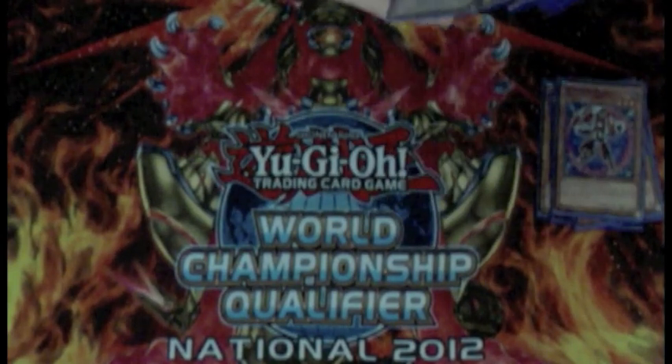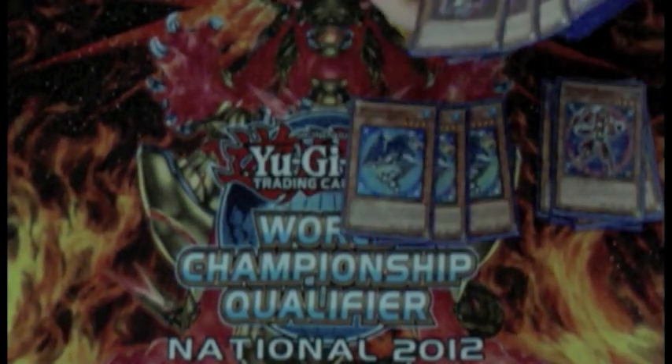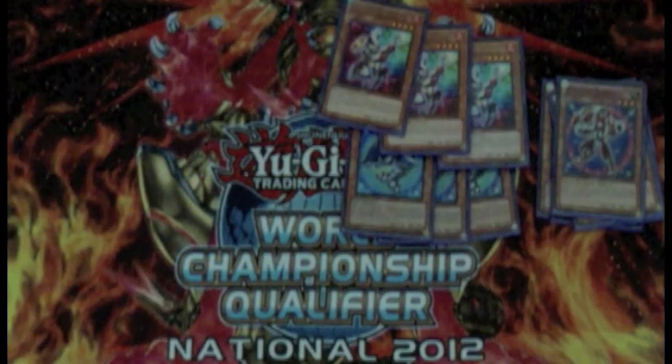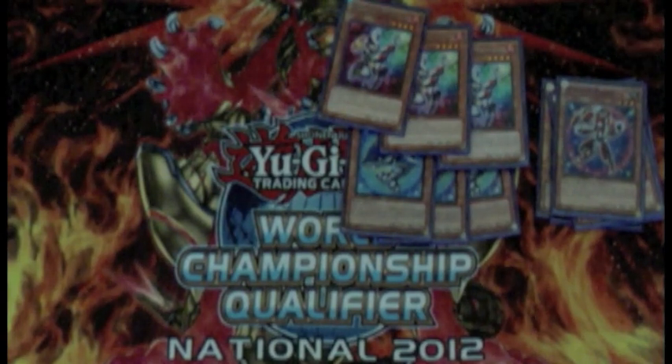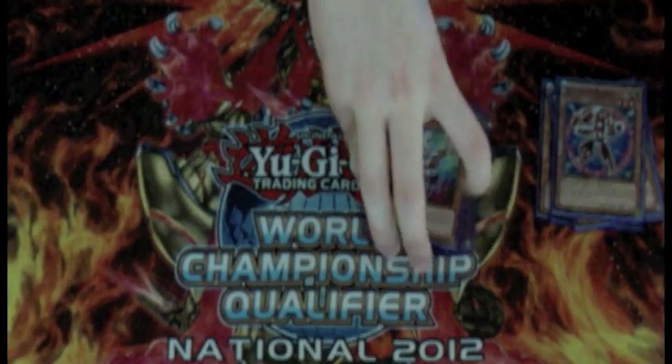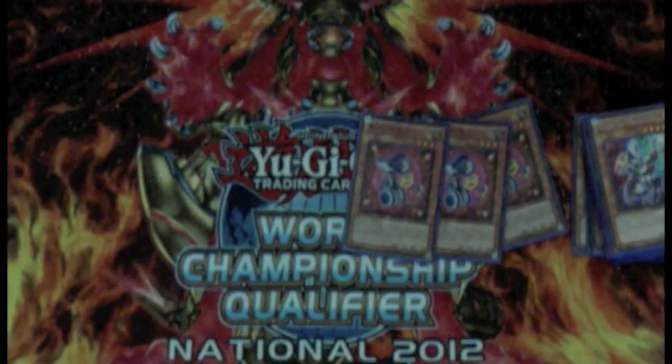Next we have the three Sharks and three Magicians. A lot of people are dropping Shark and Magician to two to fit in Thunder King Rai-Oh and Black Luster Soldier, but I don't feel Thunder King is that necessary since I run Wind-Up Factory and I want to be able to search. We also have three Wind-Up Rats — they're amazing, you top-deck into them and can essentially reborn stuff, provided your opponent doesn't drop Effect Veiler.